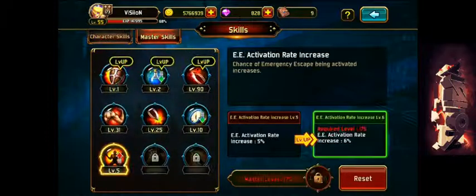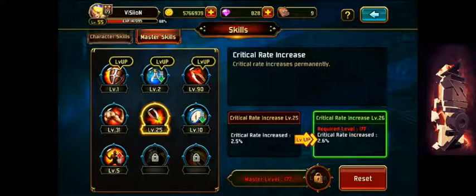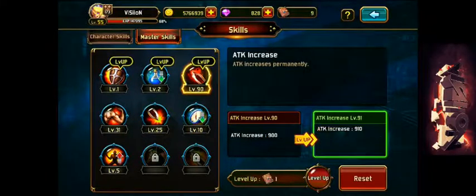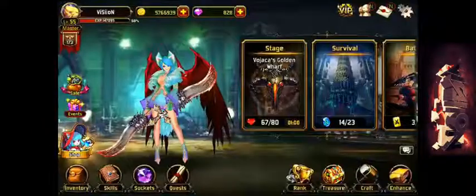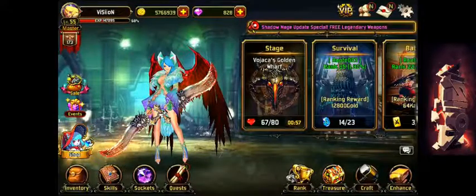I've maxed out activation rate increase by 5%, 15% increased health, 2.5 crit rate, 2 skill cooldown, and I have a 900 attack. I still have nine points but I usually just wait on those. That's basically it guys — thanks for watching, don't forget to comment and subscribe. Peace out.